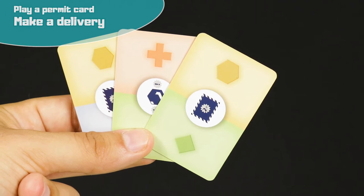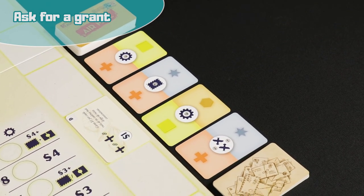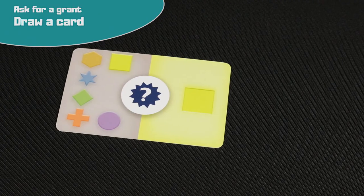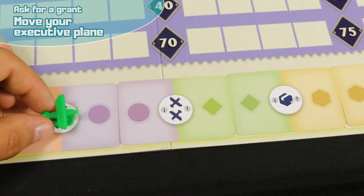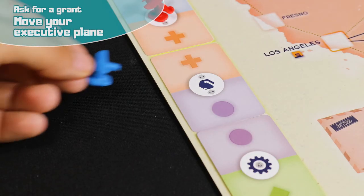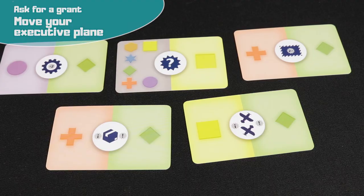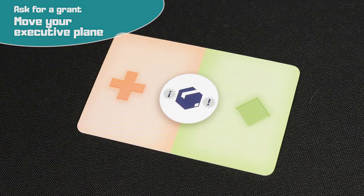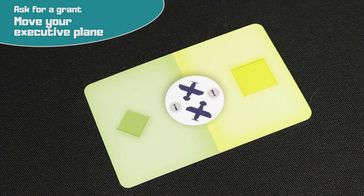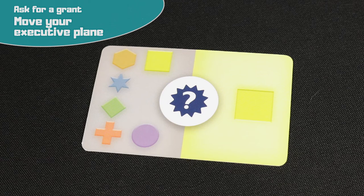If you don't want to or can't play a permit card, you can ask for a grant. When you choose this option, you do these two actions in order. First, draw a card from the public permit supply or one card from the special permit deck — this is the only way to get special permits. Then move your executive plane along the cards placed on the permit track and perform the action indicated by the card you stop on. The first time you do this, you may choose one of the two paths to the left or right. You cannot move through empty squares or end your move where there is another plane. The actions available on these cards are: make a delivery (all divisions are considered active for this action), move your counter two steps along the technology track, place two planes on any two free routes, draw two urgent dispatch cards each from a different division of your choice, or choose one of the four actions above.